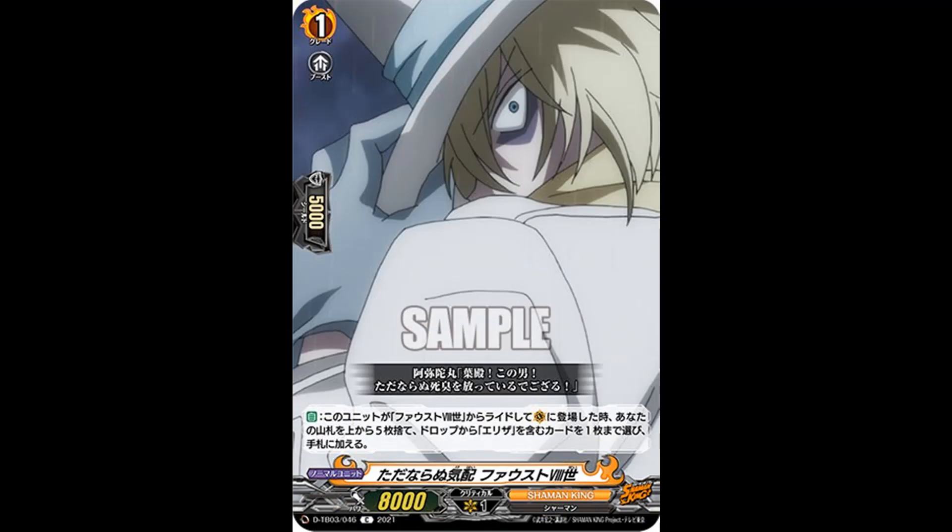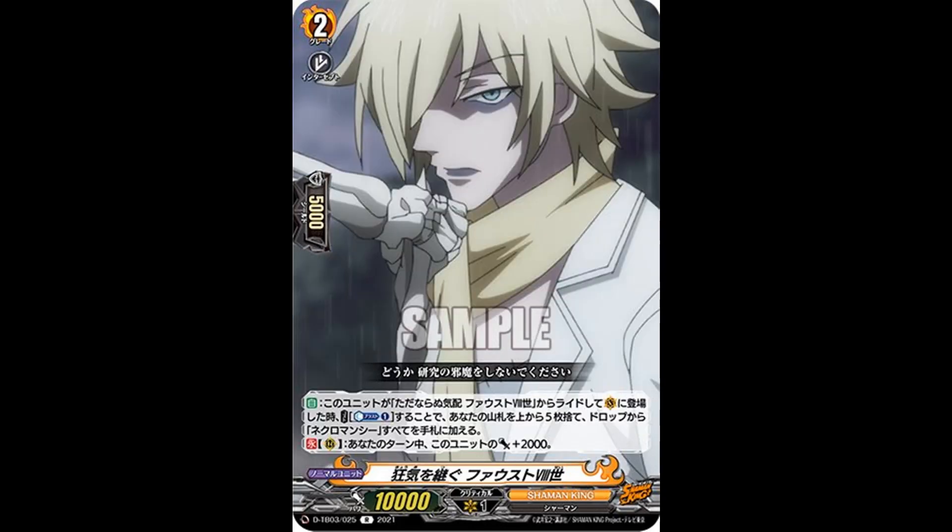Now to Faust VIII. We start with 'Incomparable Feelings, Faust VIII' — grade 1, 8k power. Auto when rolled upon by Faust VIII: put the top 5 cards of your deck to your drop zone, then choose one card with Alisa in its card name from your drop zone and add it to your hand. Mill will be important in this deck so that mill itself is a plus, and being able to add your spirit is a bonus. Then 'Inherited Madness, Faust VIII' — grade 2. Auto when rolled upon by your grade 1 Faust VIII, cost counterblast 1: put 5 cards from the top of your deck to your drop zone, then add all the necromancy cards from your drop zone to your hand. With all this milling you might think you're resurrecting cards from the drop zone, but you're actually raising the undead — which are all tokens — though the main grade 3 might have the ability to resurrect stuff from the drop zone.